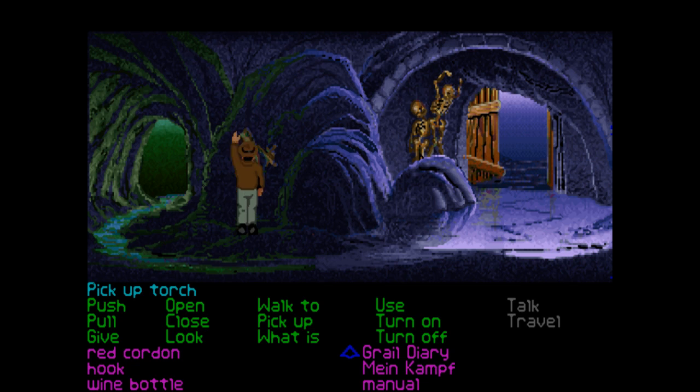Let's use the wine bottle on the torch — that loosened the mud! Can we pick this up now? The wine bottle broke. Where are we now? I thought we were dead there but it turns out we're not, which is quite handy. Maybe we've accessed a new area.